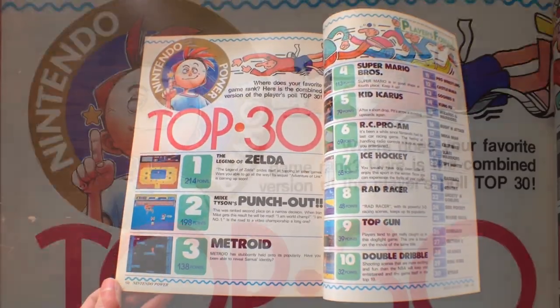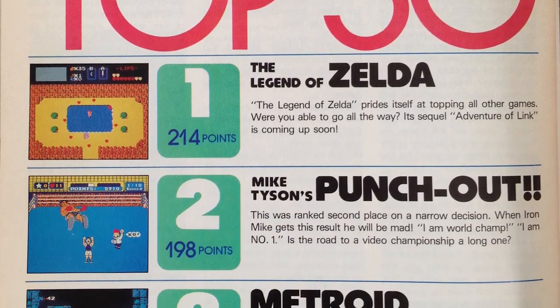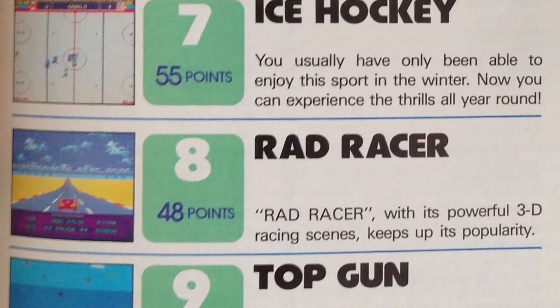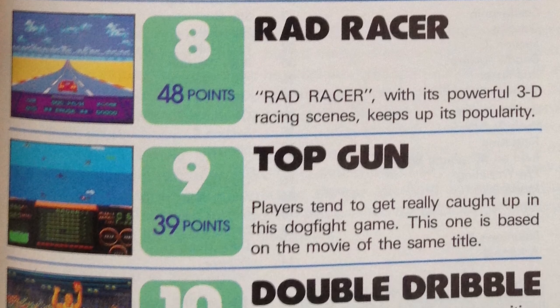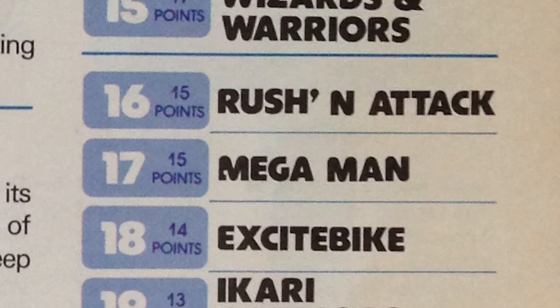Before the days of internet reviews, the Top 30 section listed the best ranked games for the time. Some great titles stack up at the top of the list with Zelda, Punch-Out, and Metroid. Some of the other recommendations are hard to believe, however, with Top Gun and Double Dribble ranking ahead of Castlevania, Mega Man, and Contra.